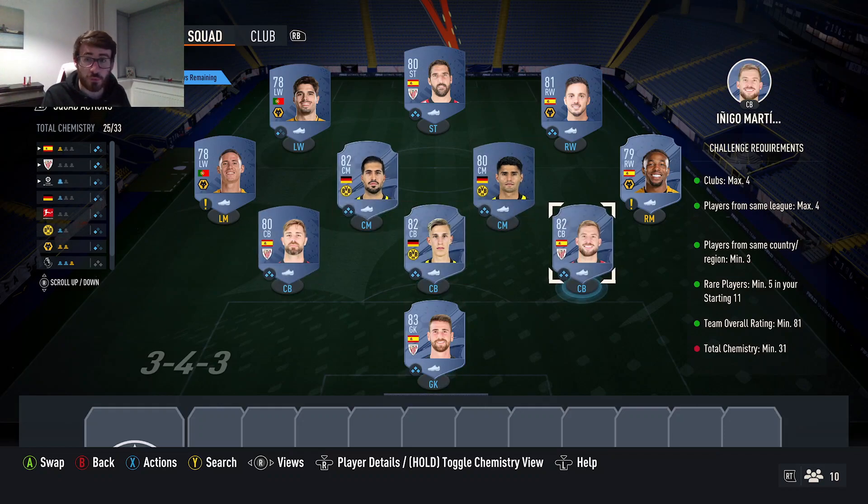I ended up throwing in three 82s and one 83, but that meant I was able to go with some lower-end cards, in particular from Wolves, which was pretty good. I've gone with four players from Bilbao that are all Spanish, three players from Dortmund who are all German, and four players from Wolves — two Spanish, which links in nicely with the Bilbao players, and two Portuguese, which would obviously be perfect links. Neto would get up to further chemistry once Adama and Bedents had their position modifiers, and that would hit me comfortably to 31 chemistry — it might even get me to max chemistry potentially.